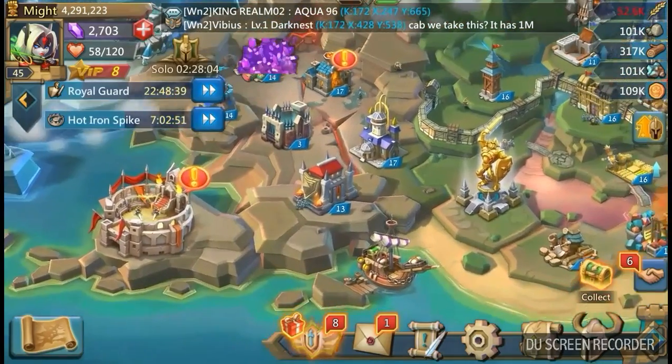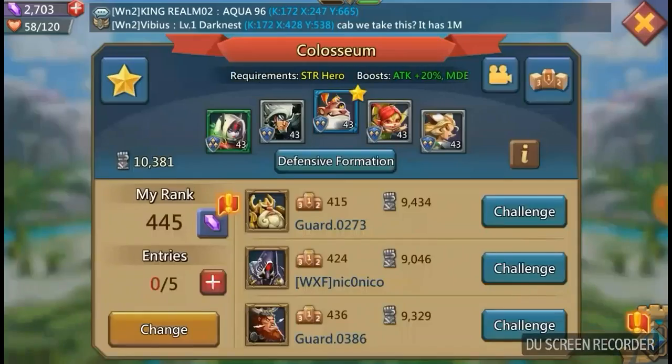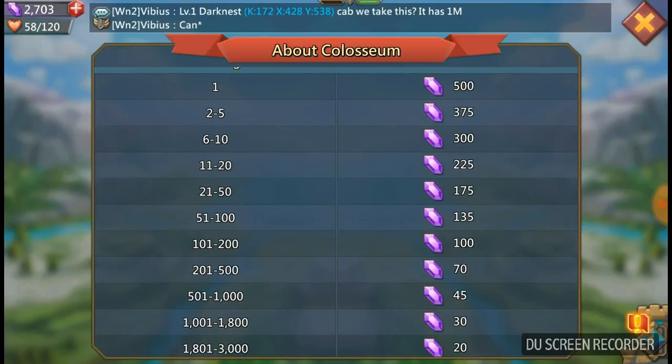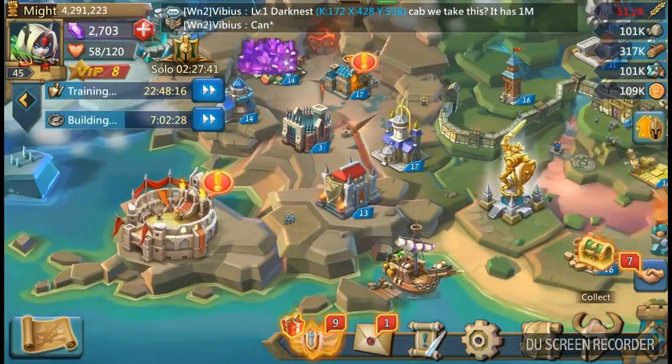The battle hall is up to level 13, so we can launch a pretty decent-sized rally now. The Colosseum — we've managed to get that down to rank 445, which means every three hours I'm bringing in 70 gems. I'm going to be working my way up to get under the 200 mark to get to 100 gems every three hours. Things like this that bring free gems into my base are always welcome.